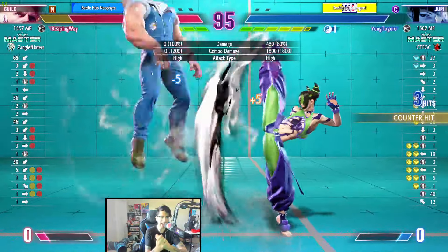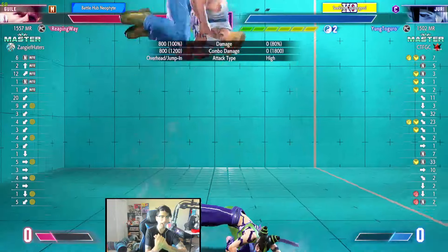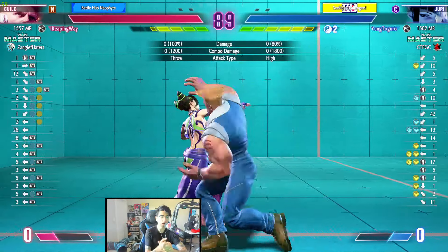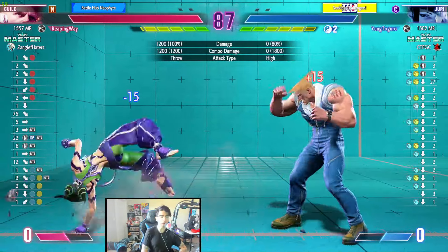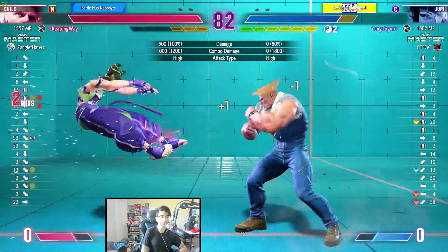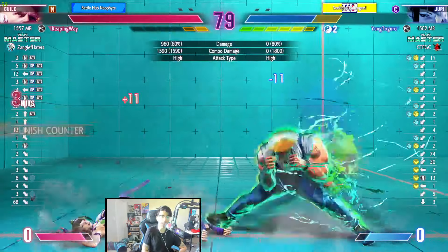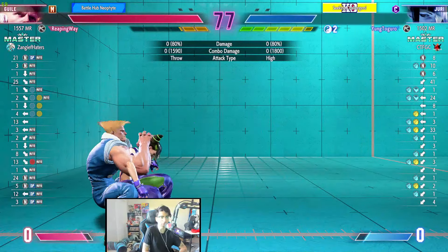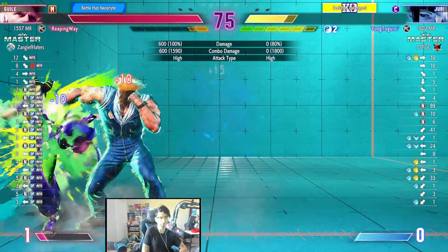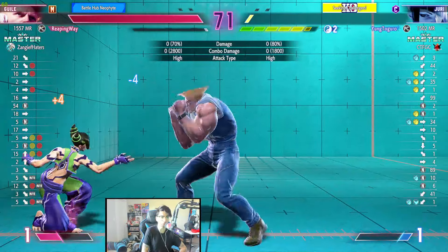As Honda you headbutt and butt slam, but the normals Guile has — that big boot that caves in your chest — is a great normal. A lot of Guile's lows are great normals. Guile has an overhead for a 50/50 mix. He's a great character. That's why somebody like Knuckledu plays him. Look at that combo — 15% gone just from blocking a jumping attack.